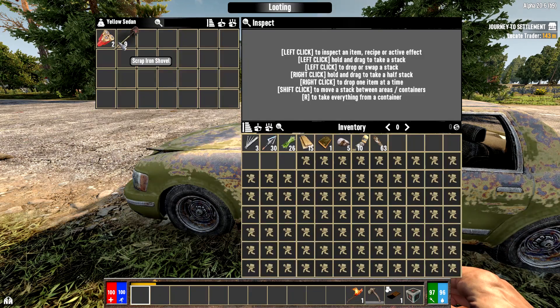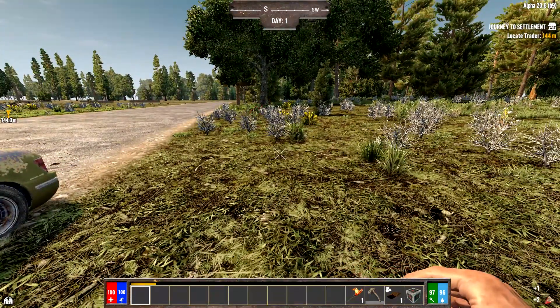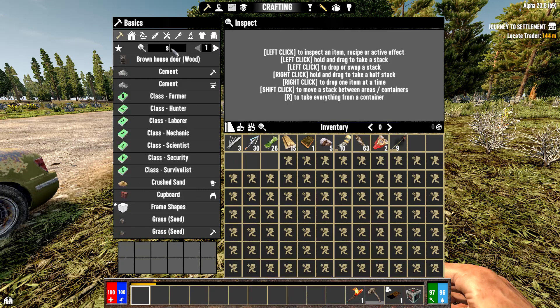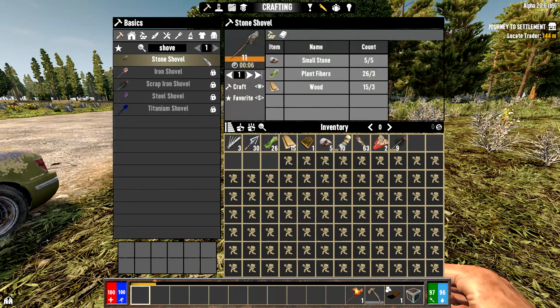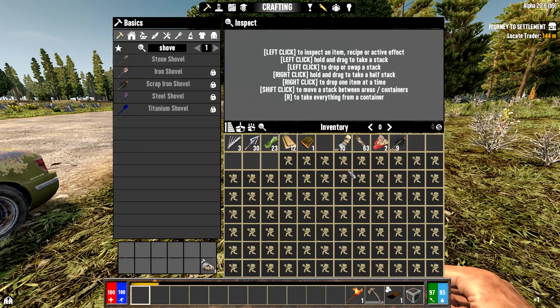We found a shovel and shotgun shells. Even if I didn't have the shovel I would craft a stone shovel — I'll show you that now. You can see it crafts at level 11. I'm going to scrap it though since I'll replace it with the found shovel. That demonstrates the benefit of the weapon crafting skill.